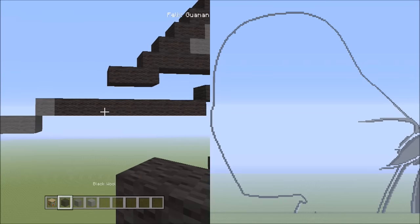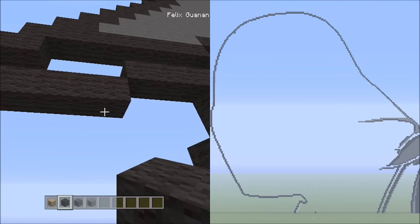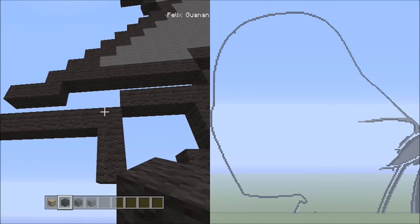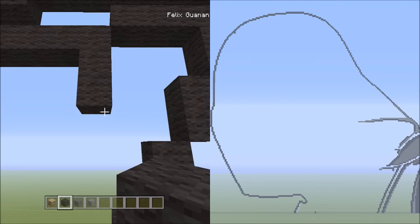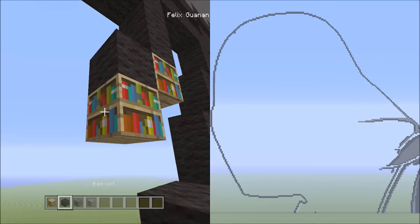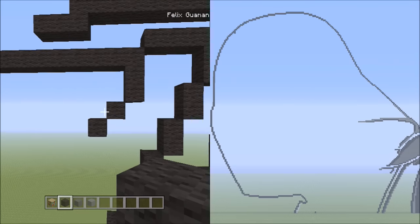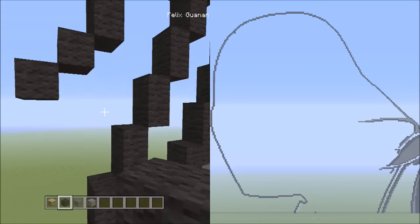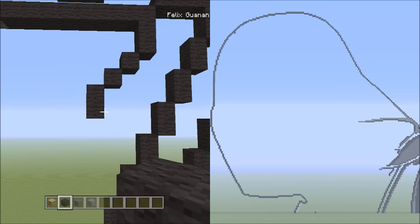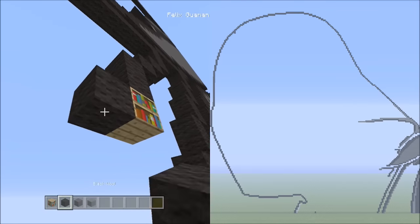Now we're going to be switching back over to the black wool. Let's head back over here to the right side of the nine black wools. Starting underneath the right side, we're going to be placing two blocks going down — that's one, two. Now we're going to be placing two blocks diagonal down to the left — that's one and two.